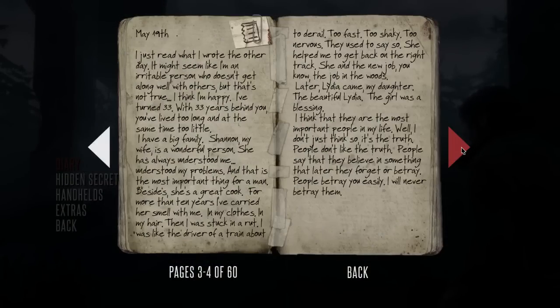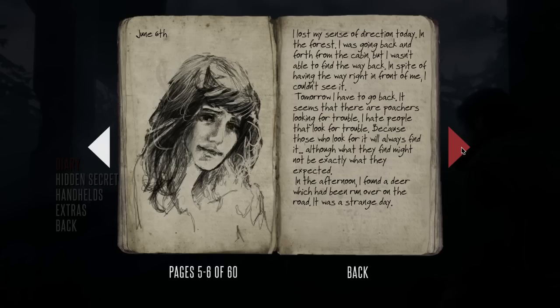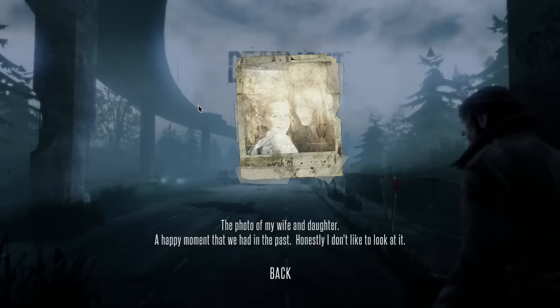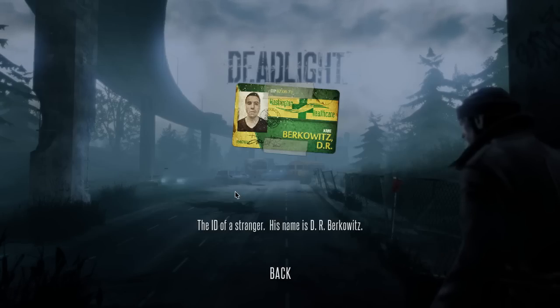You learn more about the story by unlocking journal pages as you go through the game. If you're into collectibles, there's also plenty of those to be found in the game world too, though they're not mandatory.